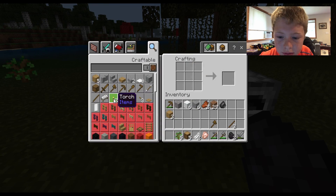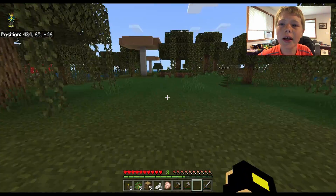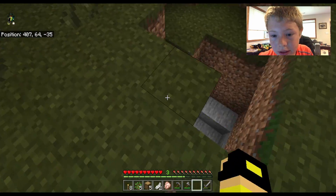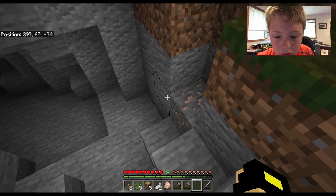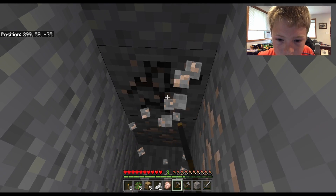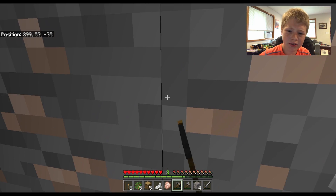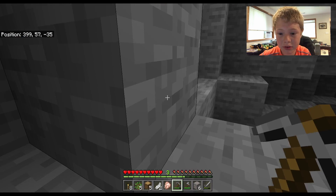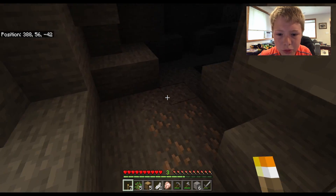I need some torches. Going to the Nether on the first video too — I thought that'd be at least episode two. We now know how to make a Nether portal quickly though — just find lava, water, and iron. I found some more iron. Unless you want to go get a diamond pickaxe and all that. Just need water, but it's a little harder.